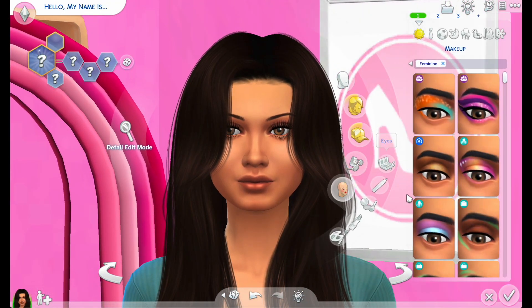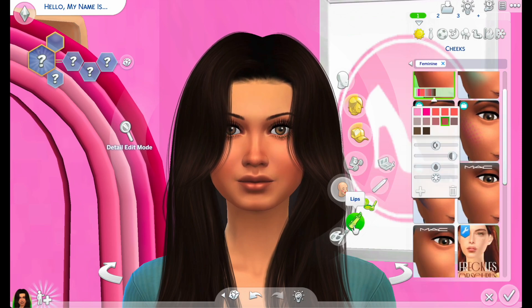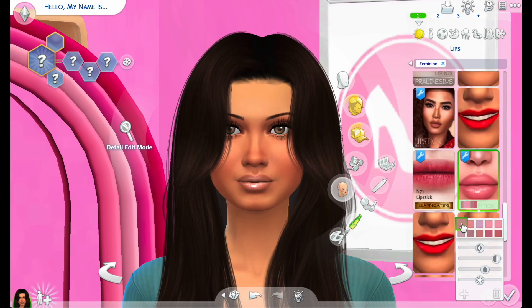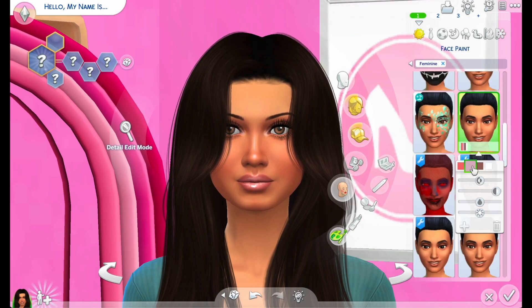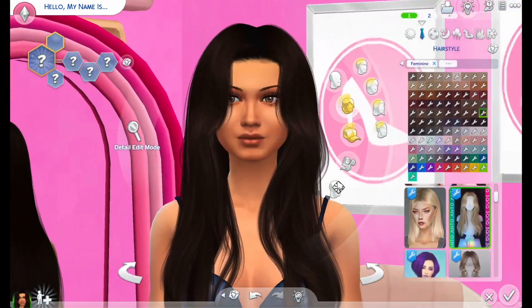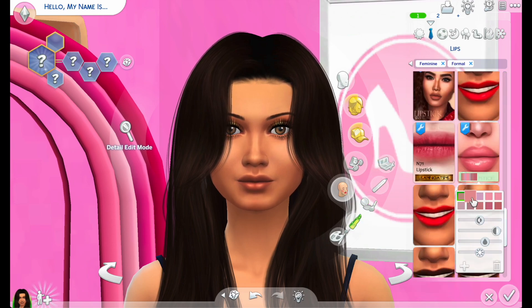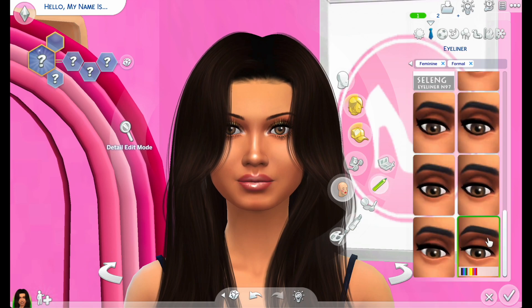Now let's do an everyday look makeup. We're gonna put this blush on because I do like using blush — not every day, but a lot of the time. Like I said, I love a glossy look, so we'll go with that. Maybe a little pink. Then we'll choose this option for highlight — not as crazy, but there's still some. I think her makeup look is perfect. Now I have to do a makeup look for the party as well. I would do something more like this if I'm going to somewhere fancy — that's like the only time I'll do my eyeshadow. Eyeliner as well, a little on the top. Beautiful look.